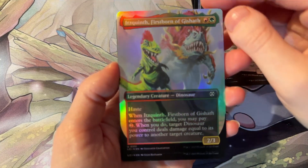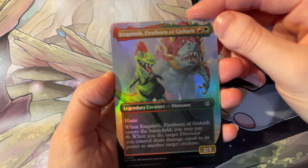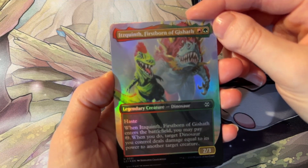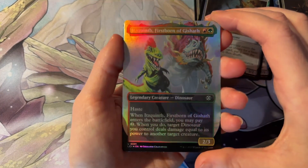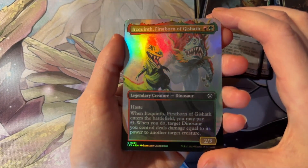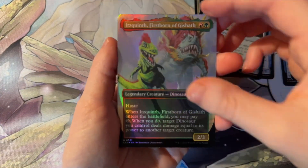Guys, here it is — our first dinosaur card. We have Ittsin Quinneth, firstborn of Gishath. Not sure if I said that right, but he is a legendary creature and he definitely looks like one — he's got a pretty cool mohawk going on there. Very nice.